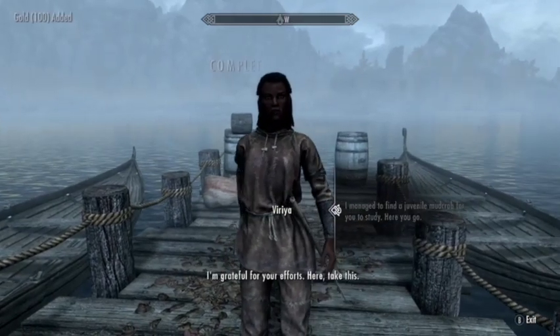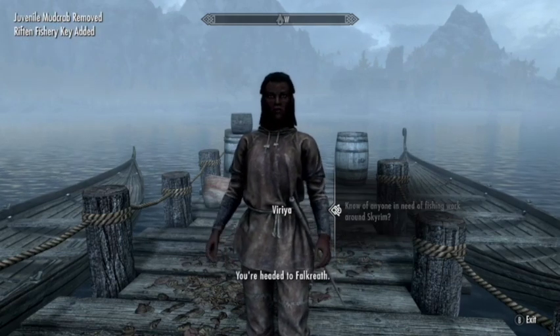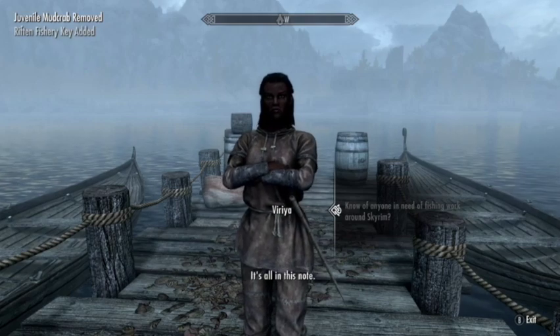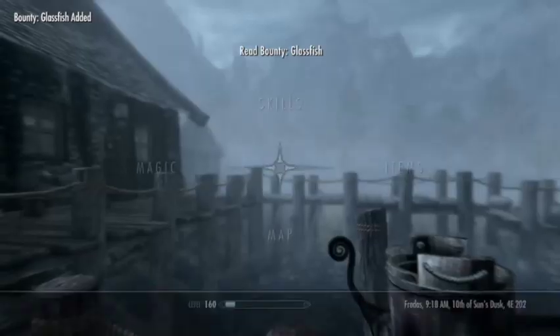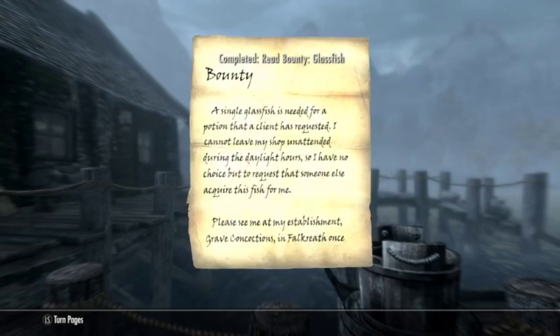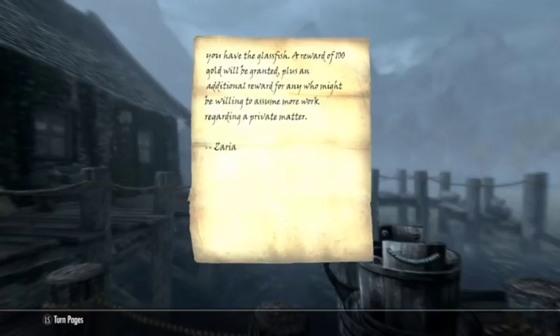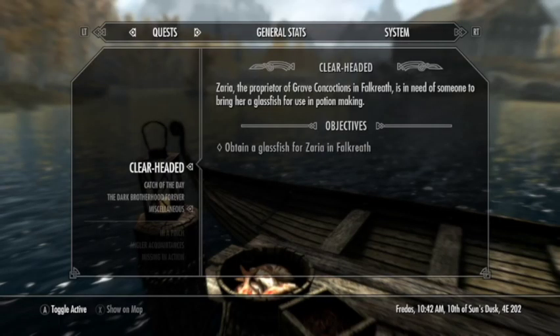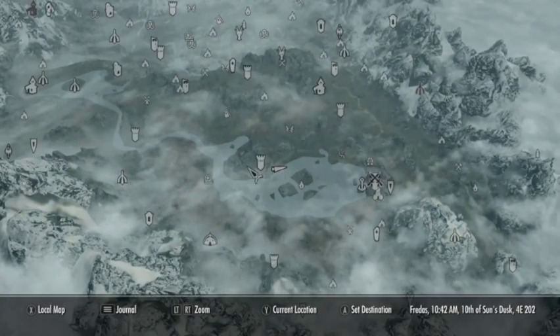Back to Varia — 'Couldn't have done that without you, I'm grateful for your efforts' — and that completes 'In a Pinch.' Now we get the next quest in her line: 'All in the Snow.' We've got to obtain a glass fish. This one is for Zaria in Falkreath — she is the alchemist there.